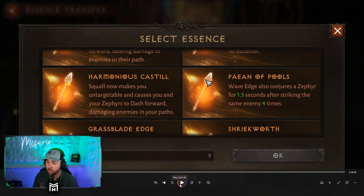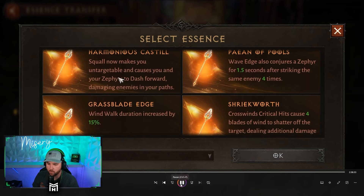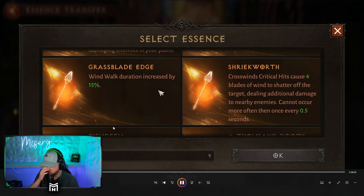Squall now makes you untargetable, causing you and your Zephyrs to dash forward damaging enemies in your path — it's another iframe just from an essence. Waves Edge also conjures a Zephyr for 1.5 seconds after striking the same enemy four times, which is one of your primary attacks. Wind Walk duration increased by 15%.